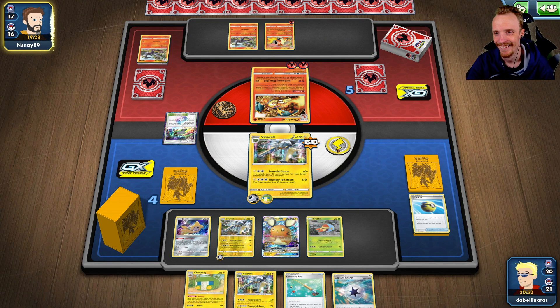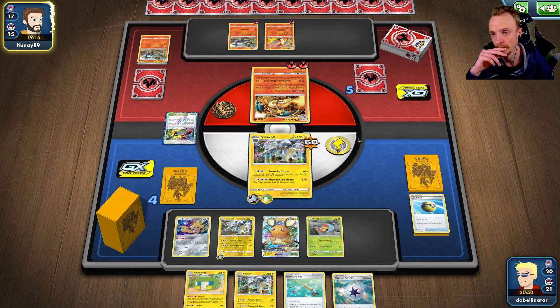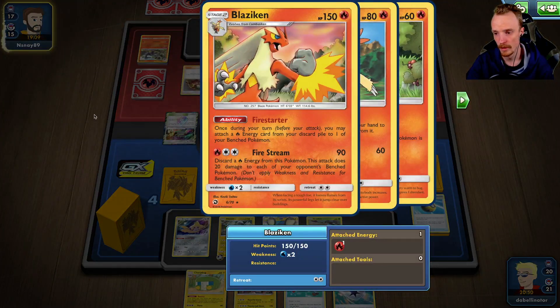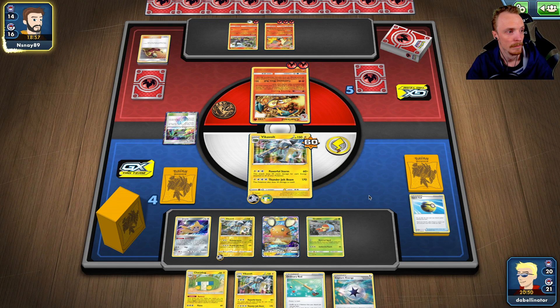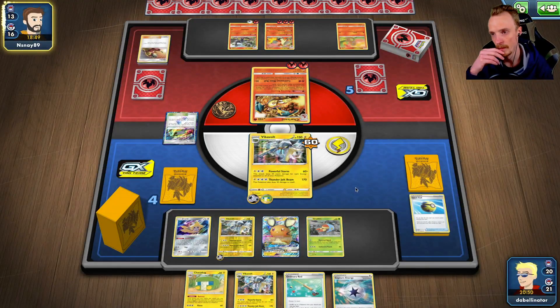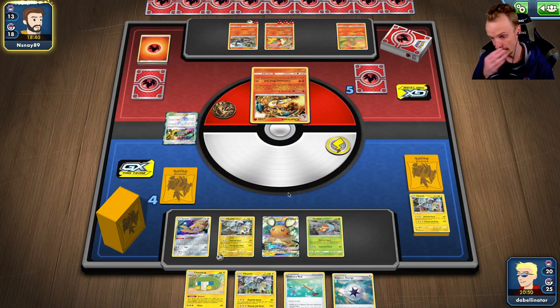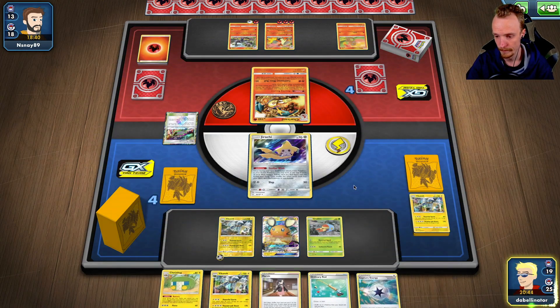I feel like there's not a lot getting a one-shot next turn. If he's running Candies, he can go straight to a Zard — I need to find Candies as well. I could play safe for the KO and chuck Vikavolt down and stay ahead of the prize card race, but I need to find some draw. Okay, so that helps. We'll Capture Energy, go and get the Grubbin. Let's have a look at what's in here.